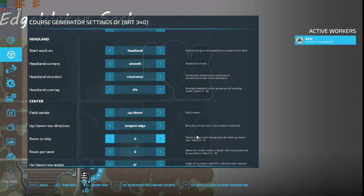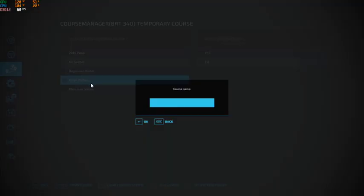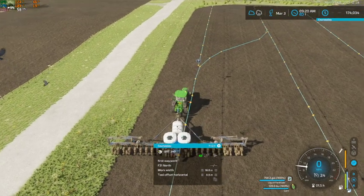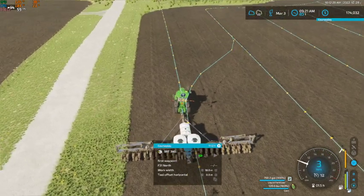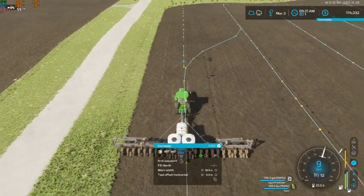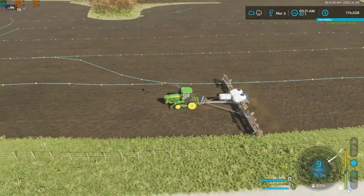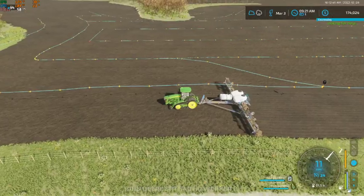There we go — okay. Save this under here, F31 North. And then he can go ahead and start right there at the first waypoint. Okay, he can get rolling.